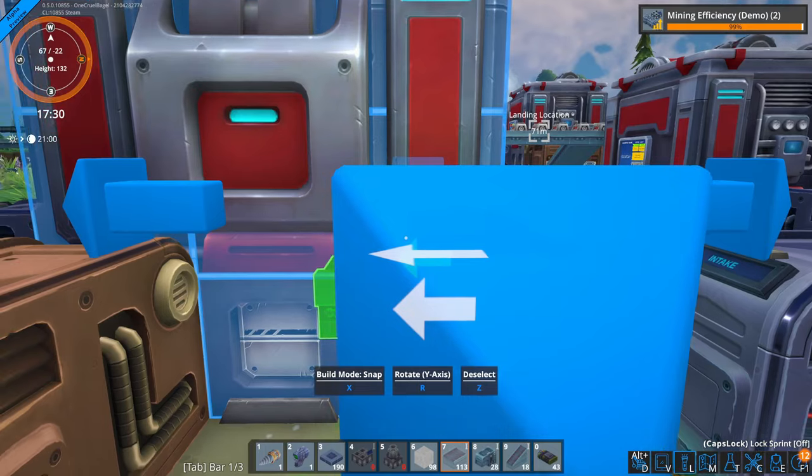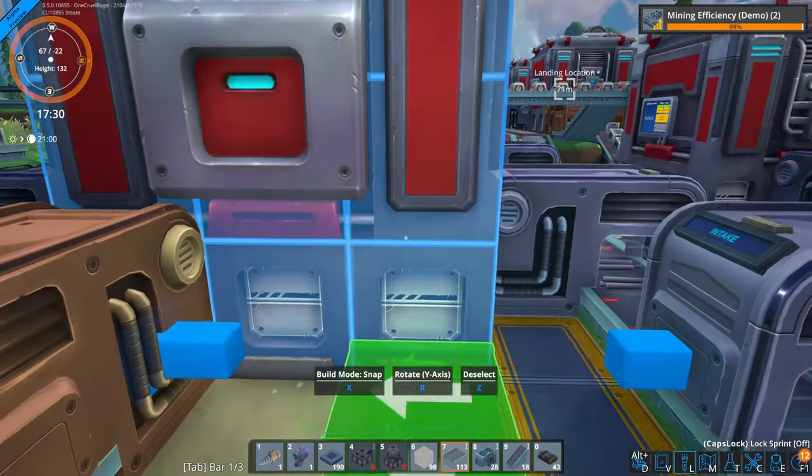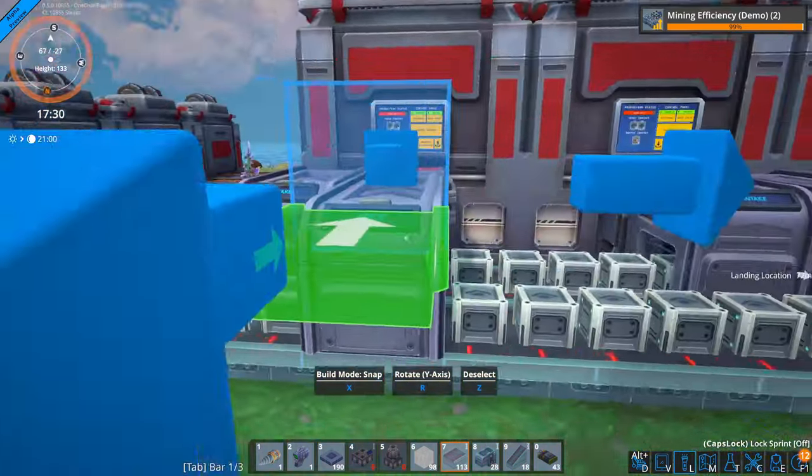Those pesky blue arrows and building ghosts — they invaded my space. A bit of polish here could make a world of difference. Let's make the UI as sleek as our factories.